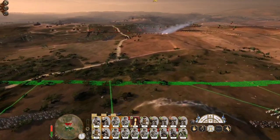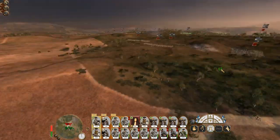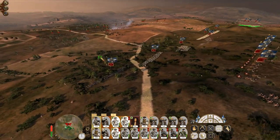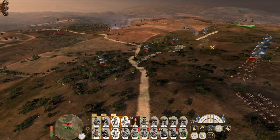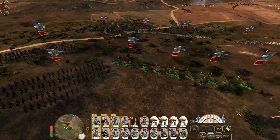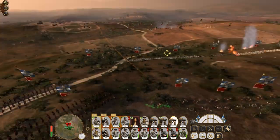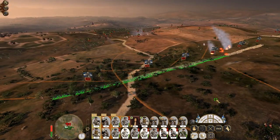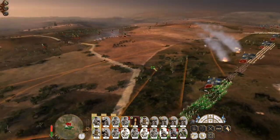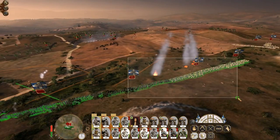Once my artillery gets up here they'll be able to do a lot of damage. They've got mortars as well so they can do damage too. Now our field howitzers are in position. I hope they don't unlimber in a funny direction. I thought I heard a cavalry charge there — they always make a kind of noise.